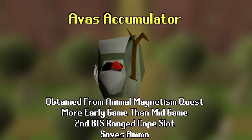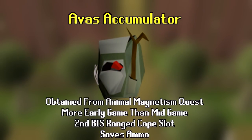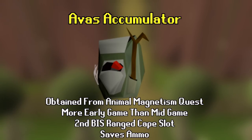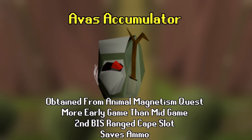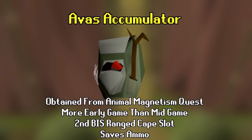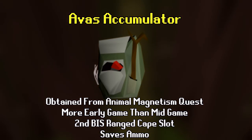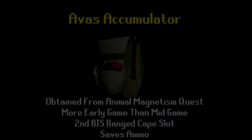Number 11 is Ava's Accumulator — easier to get than the fire cape and the ranged equivalent. You get it simply from questing with 50 ranged. The accumulator picks up ranged ammunition as you fire it and also gives the second best ranged attack bonus in the game behind Ava's Assembler. All you need to complete is Animal Magnetism, which only has a few prerequisite quests and very low skill requirements.